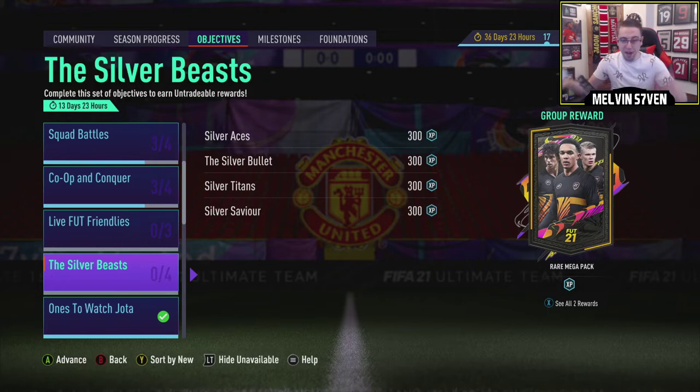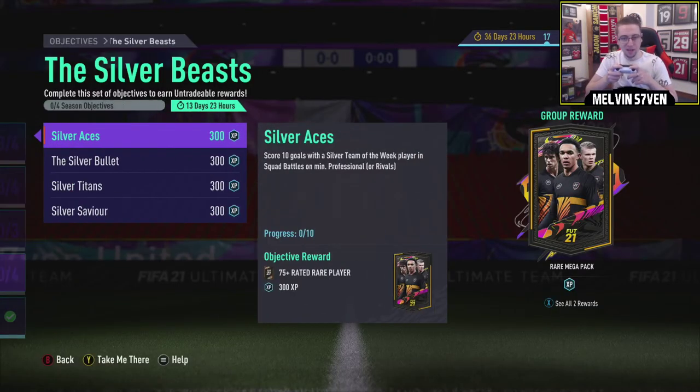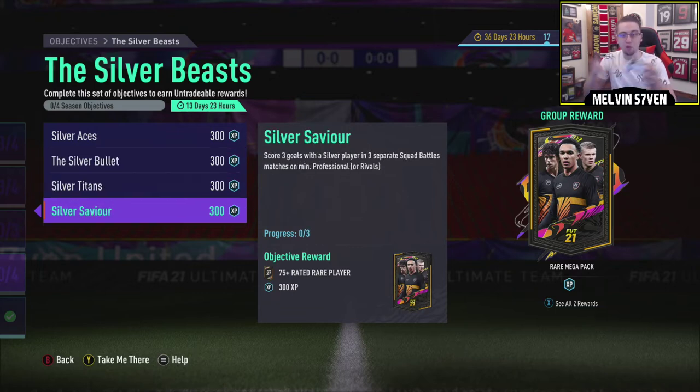The Silver Beasters — what a rare mega pack! Yes EA! This is the content I like to see. Silver Aces: score 10 goals with a silver Team of the Week player in squad battles or rivals. This is big. This is a huge dub.